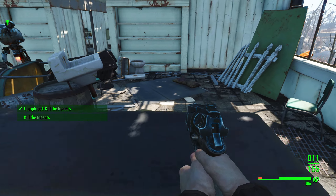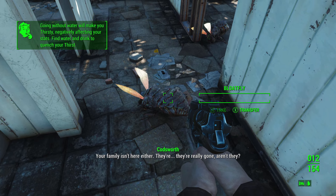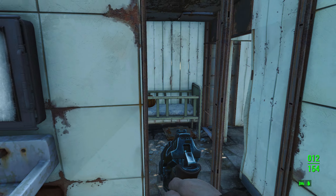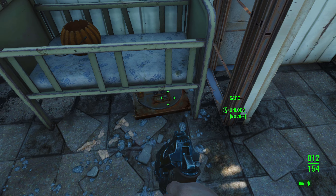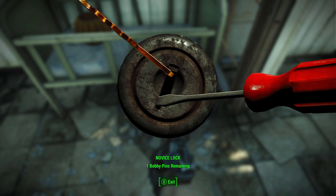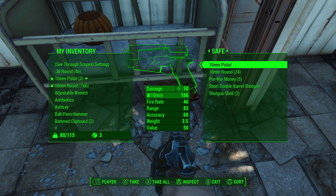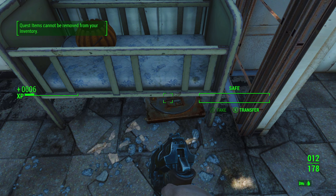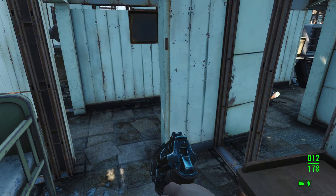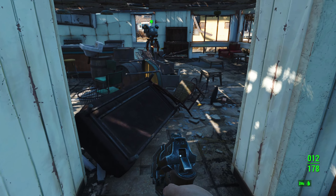Did I kill all the insects? Blowfly meat - I don't think we completed the whole objective. Antibiotics - that'll be useful if I get a disease because diseases are in survival mode, which is a surprise to me. Double barrel shotgun - yes, new weapon! Quest items cannot be removed from inventory. I took all the meat because I know I'm going to need food. I can see that I need sleep and water right now.